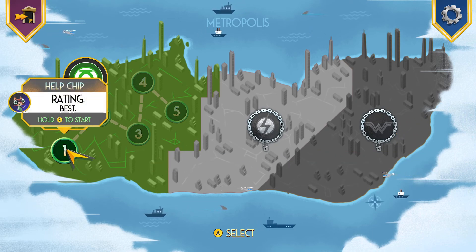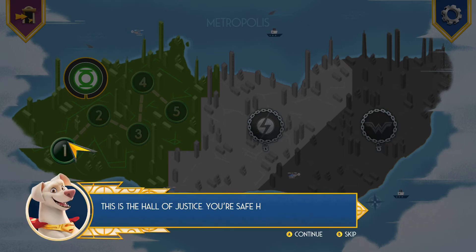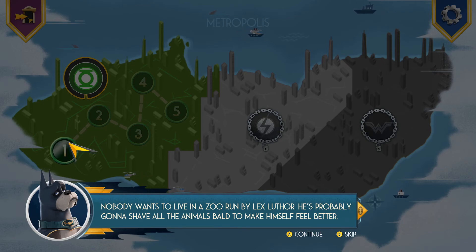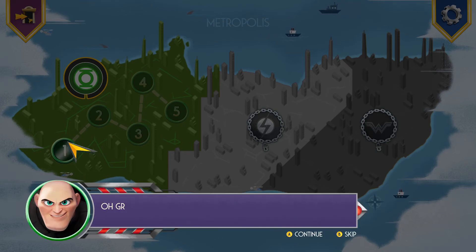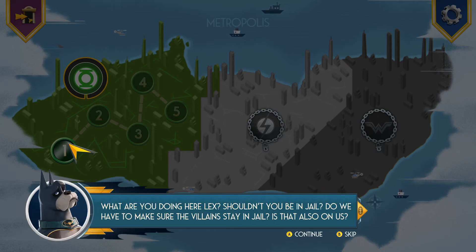Let's see what happens when we click one. We're gonna hold A to start. This is the Hall of Justice — you're safe here, friend! Here, have a sports drink. It's Lex Luthor — he's got robots out in the streets catching all the strays. He's going to put them all in his Lex-Corp Zoo. Nobody wants to live in a zoo run by Lex Luthor. The streets aren't safe for stray animals right now. We should get you to Tailhuggers. Do we have to make sure the villains stay in jail? Is that also on us?